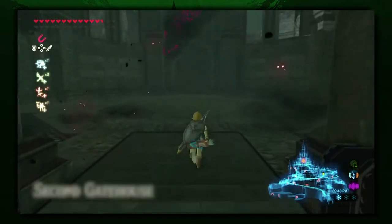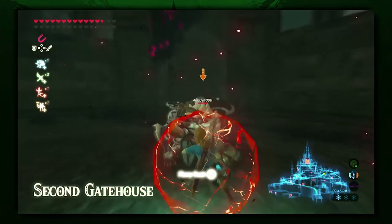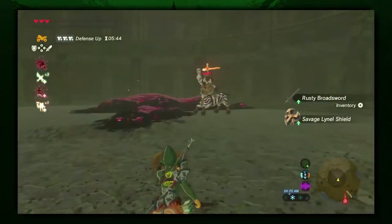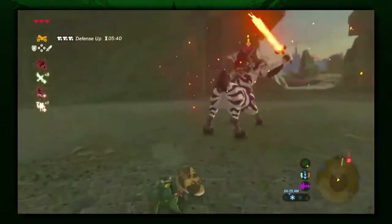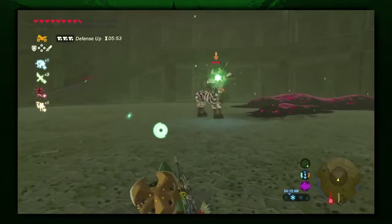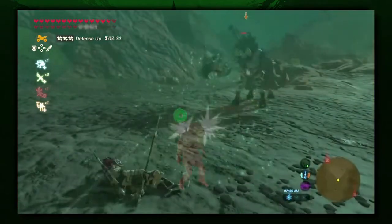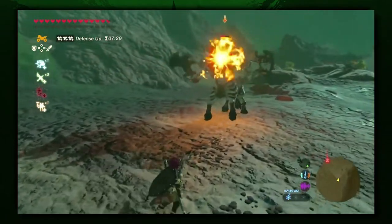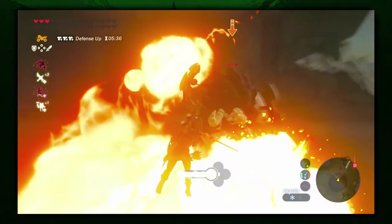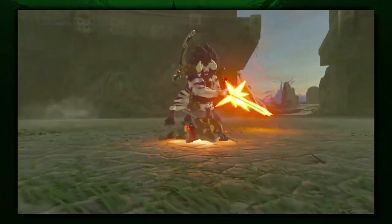You probably saw this one coming. Lynels have always been a powerful pest in the Zelda series, but in Breath of the Wild, they crank that difficulty up to 11. These guys have it all. They wield some of the strongest weapons in the game, and they aren't afraid to use them on you. With their bows and various arrows, they have perfect aim, and will even shoot into the air to hit you while you're behind cover. Did we mention they breathe fire? Because they breathe fire. Just to ensure that they are absolutely the toughest enemy, they also have an insane amount of health. There is no doubting they deserve the number one spot.